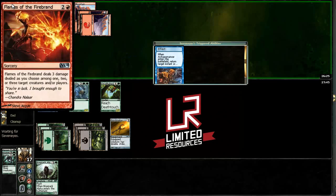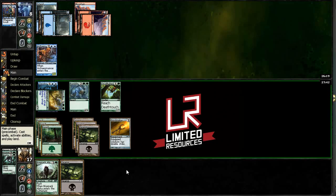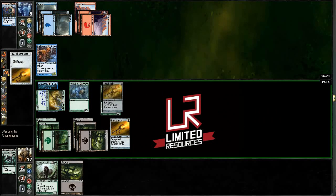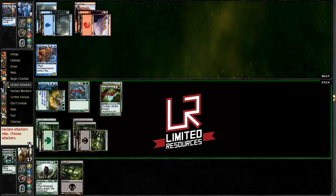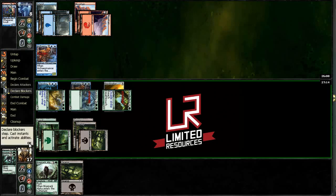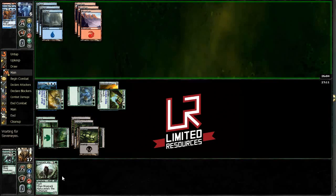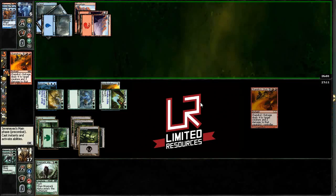He's already played his land for the turn so he can't get back Flames and cast it this turn — and there's the Outrage. We hit another land. I think what I want to do is put Fire Shrieker on Deadly Recluse, because he's going to block Rumbling Baloth either way. If I put it on the Recluse, he's forced to take at least two damage. If I put it on the Baloth, he just snaps it off and takes only one damage. My accountant tells me two is more than one, so let's go with that.